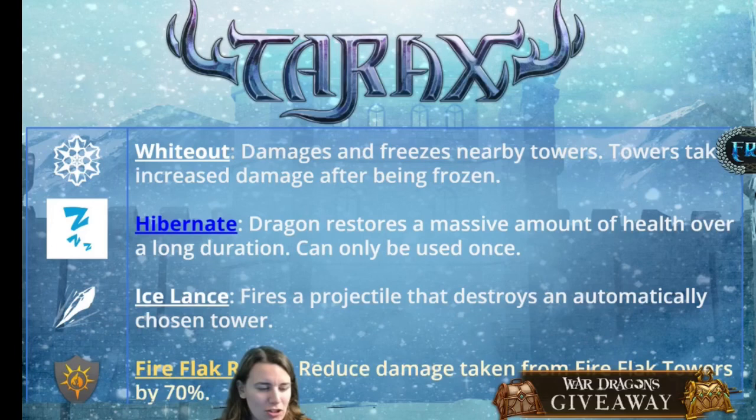The next spell is Ice Lance, which fires a projectile to destroy towers and is automatically chosen. This sounds like Spell Flux to me — I'm imagining it will cost about 2 rage and will take out a tower, probably prioritizing red and blue mages like Spell Flux does. So it has instant tower destruction, then you can freeze the other towers temporarily, and you have a heal to restore some health and allow some sustain.